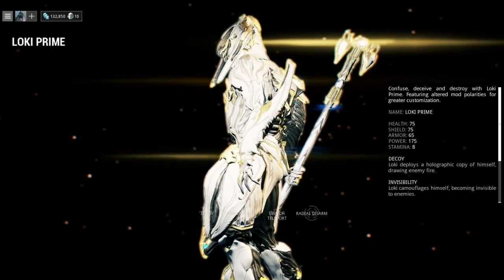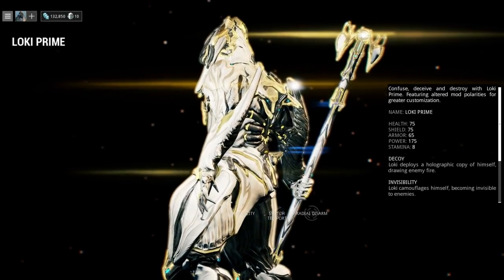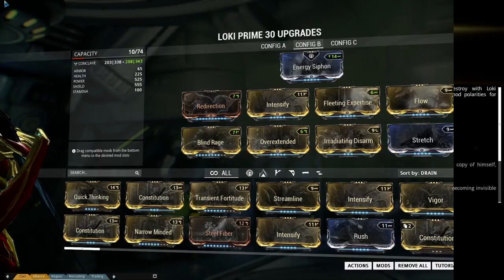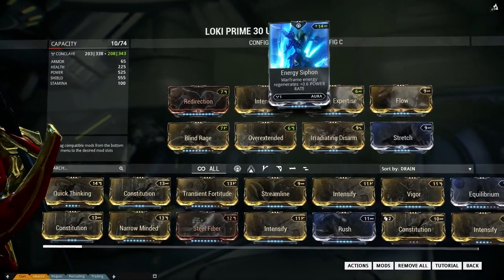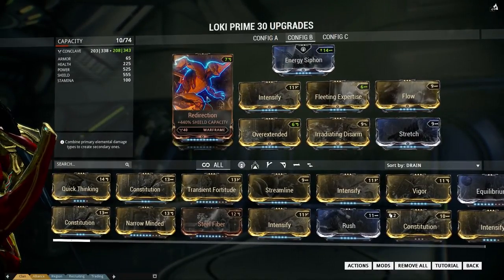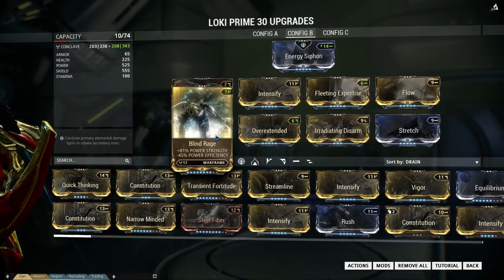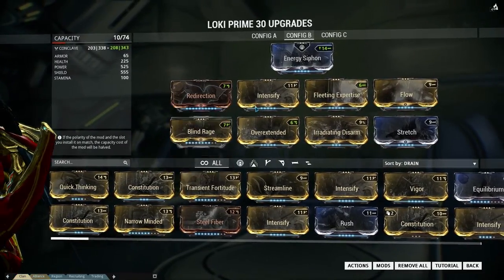a special build for the Loki Prime with the new augment called Irradiating Disarm. And here is the build itself. I begin with Energy Syphon, then for Shield I got Redirection, I got Blind Rage and Intensify for Power Strength, and later on I'll explain why.